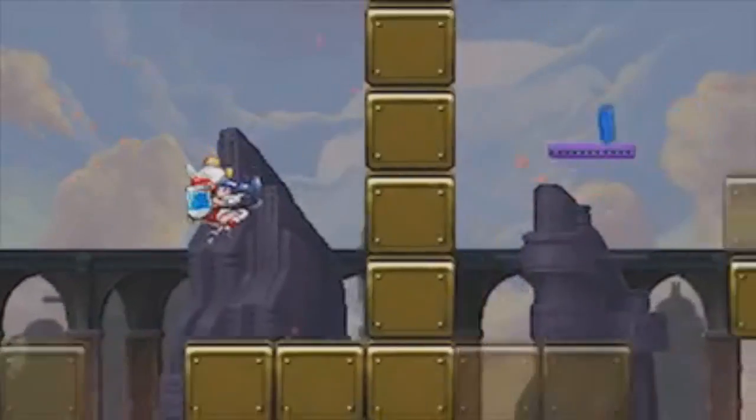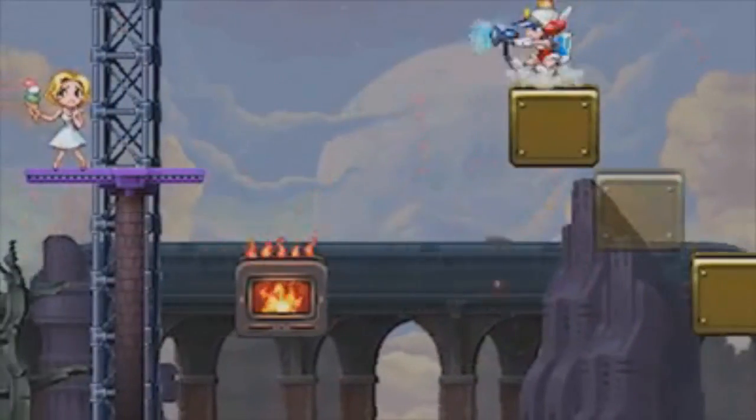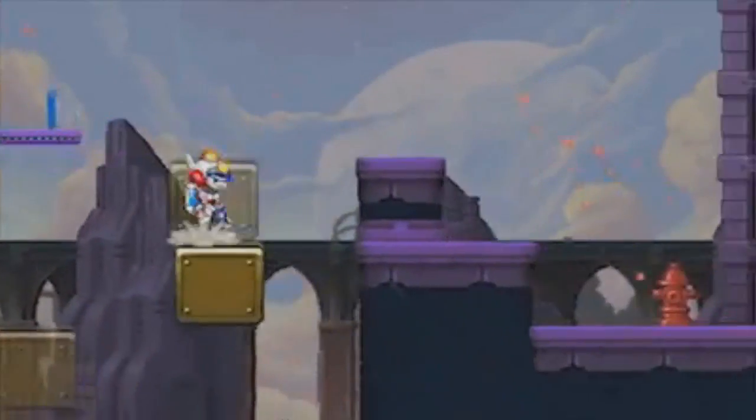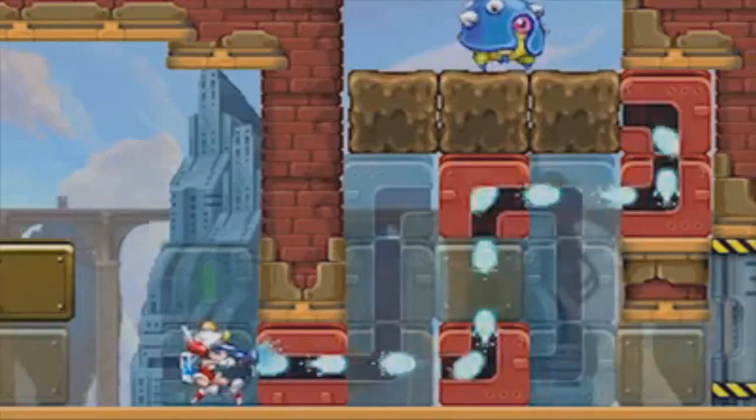Returning from the original Mighty Switch Force is the Siren Helmet, which allows you to switch the positions of blocks from the foreground and background, so you can have platforms to jump on or just move them from blocking your path.